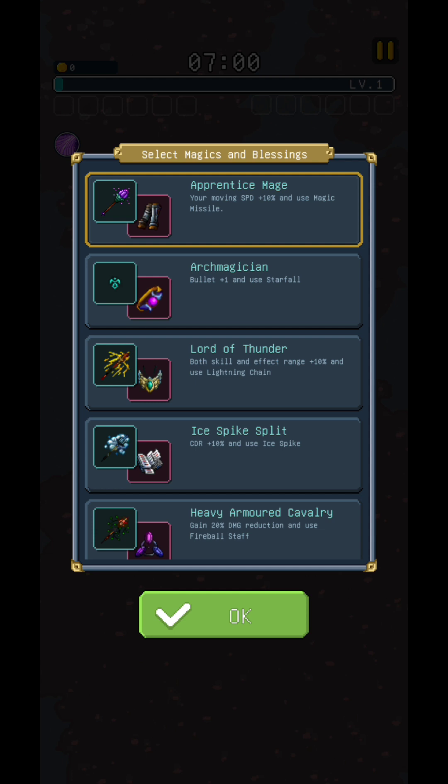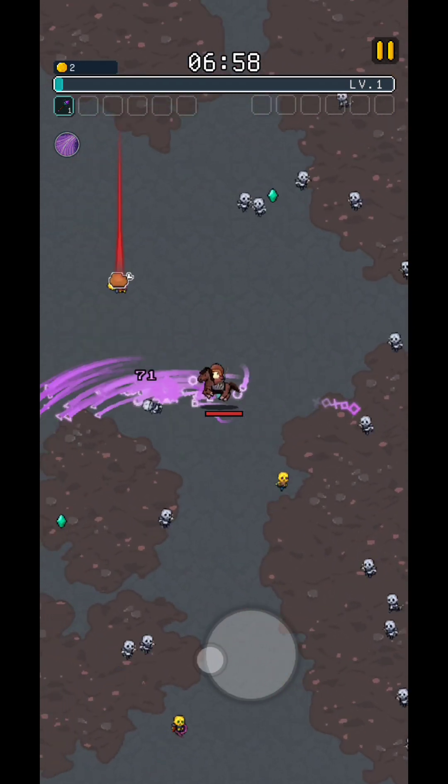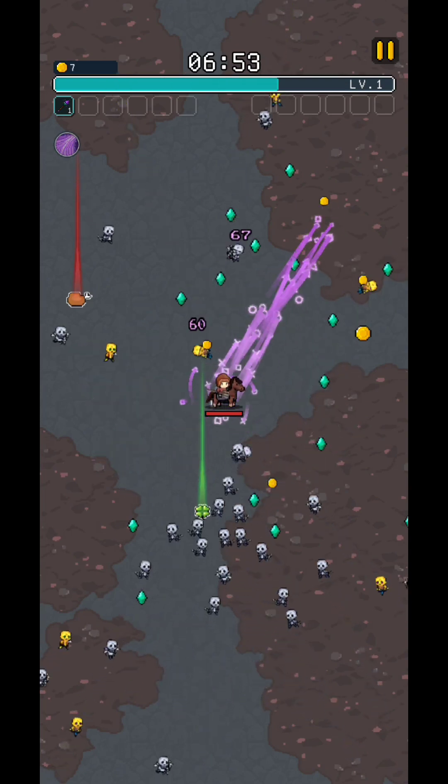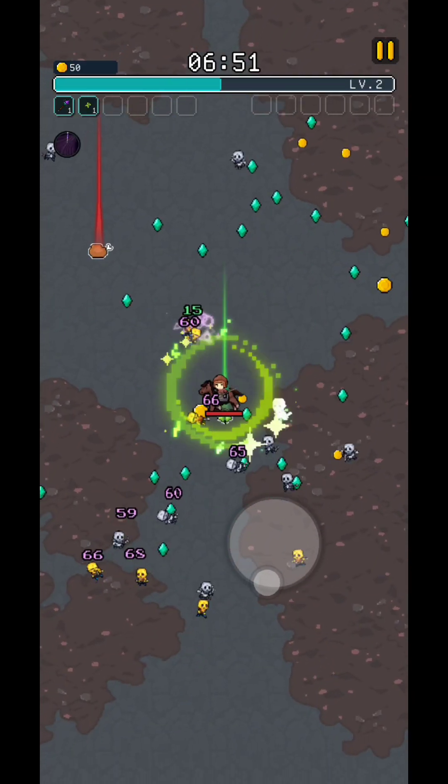You're going to have one main hero and you're going to be able to select magic or blessing. I went for the first one — Apprentice Magic Mage — that's what I went for here. You're going to be able to collect experience points and gold points. You kind of know this idea; most of those roguelike games are quite the same.